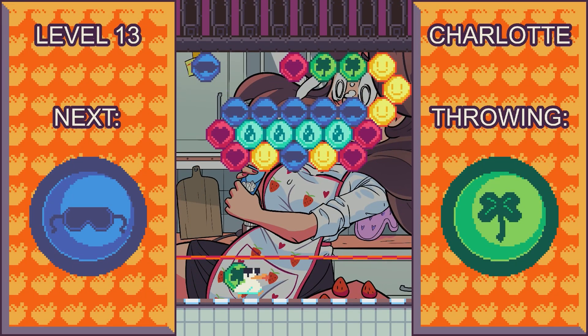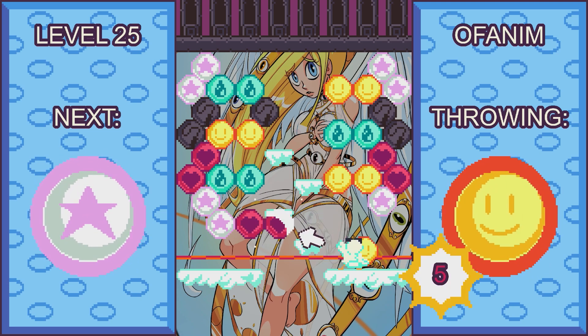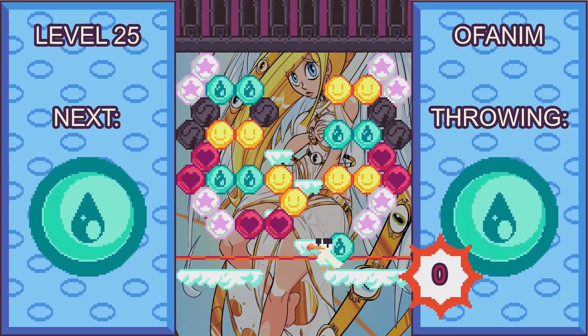As with Puzzle Bobble, every 20 seconds or so the ceiling will move downwards by one place along with the balls attached to it. The game will end if either the balls progress past the red line at the bottom of the screen, or if your seagull gets hit by one of the descending balls or a ball that you fire yourself.